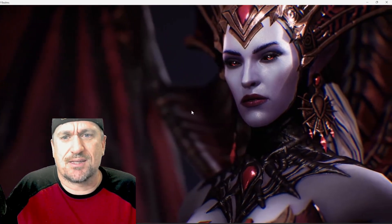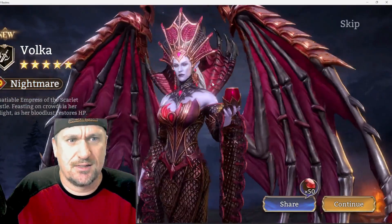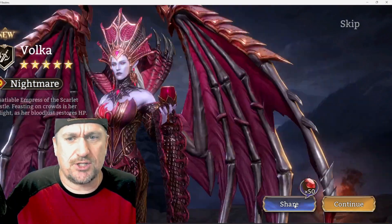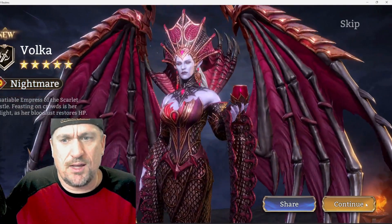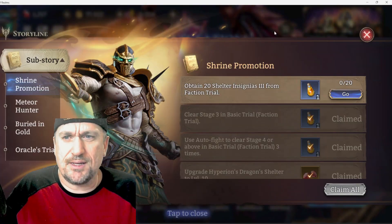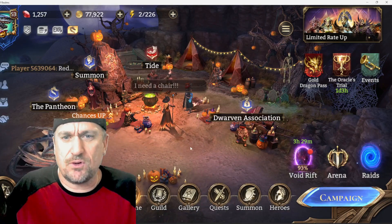This feels incredibly long compared to the others — maybe because she's like the main champion. I've got a new legendary, so I'll go ahead and claim my 50 diamonds. Now I want to explain how I finally closed off the last bit of getting my Volca.